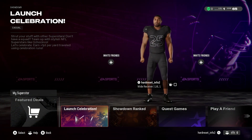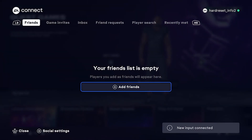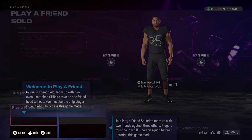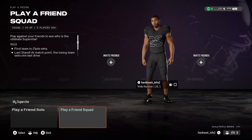Firstly, let's go to the Superstar menu and now press the RS button to add friends. Then, play a friend. Now you can play a friend solo or play a friend squad.